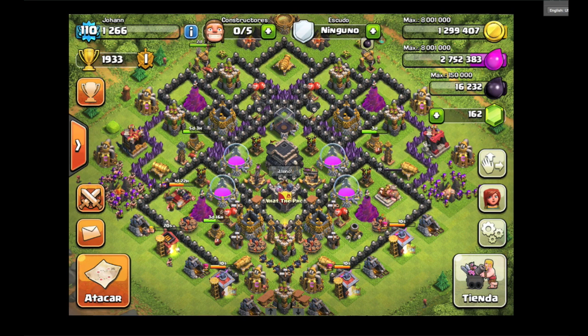The bombs and spring traps are great for people deciding to come in from the southern teaser part of the base. Your wizard towers are in a good position, as are your air defenses — they make a curve around the town hall, which is good. The x-bows are in a great spot as well. Your King and Queen are in good spots — I wouldn't move them. The clan castle is in the middle and looking really good.